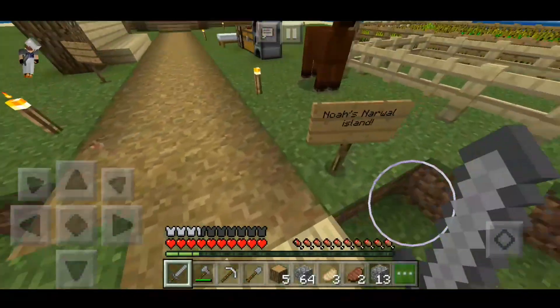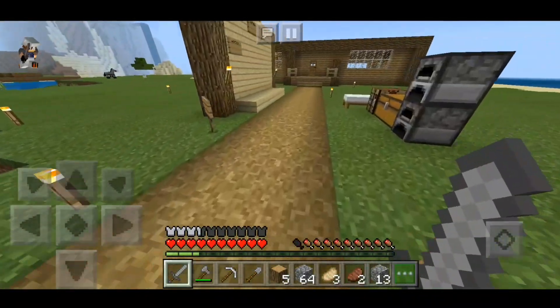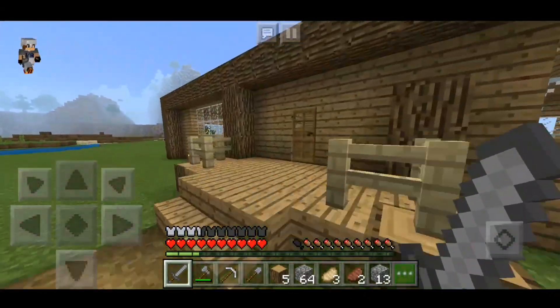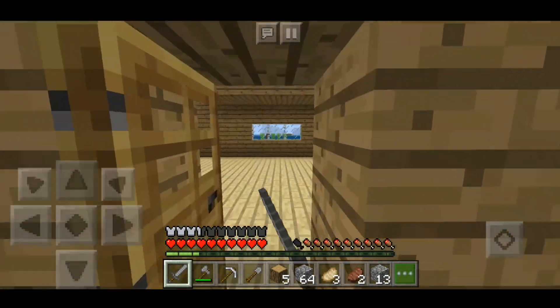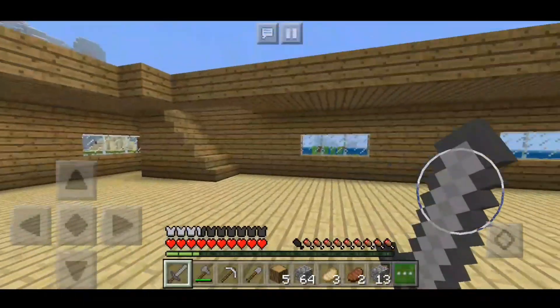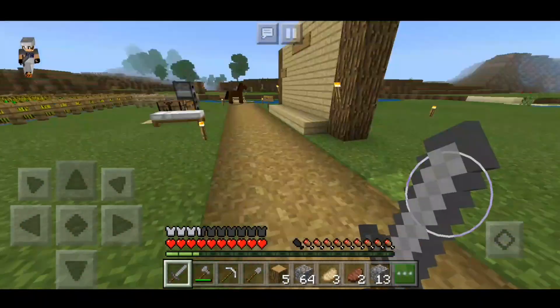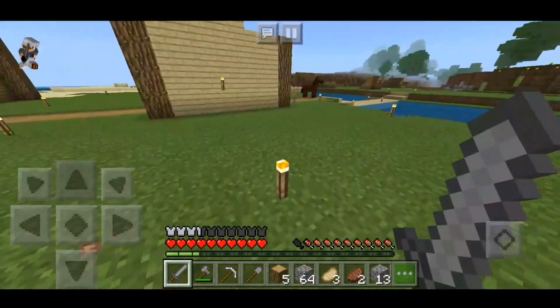All right, so this is Noah Craft Real's — Noah's Narwhal Island. I'm not sure how this is an island, but anyways let's check out his house. He hasn't finished it yet, but it's a basic house. I like it, but not better than what I'm building.